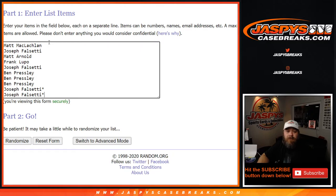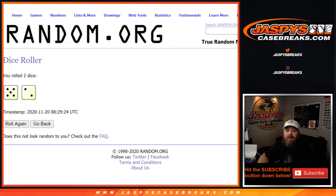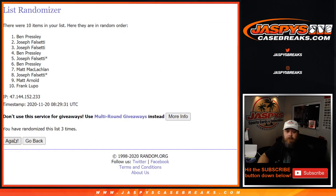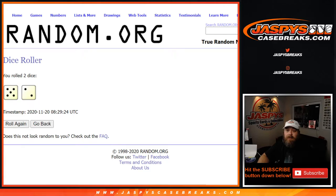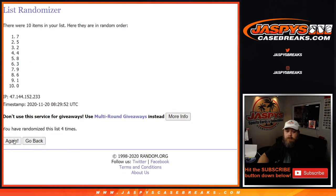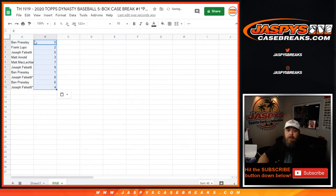Here are our customers from Matt McLaughlin down to Joseph Falsetti, and the numbers from 0 down to 9. Dice roll to randomize both lists and pair them together 7 times. And the 7th and final time, from Ben down to Joseph. And 7 times on the numbers — here's one. And the 7th and final time, from 0 down to 4. And here we go.